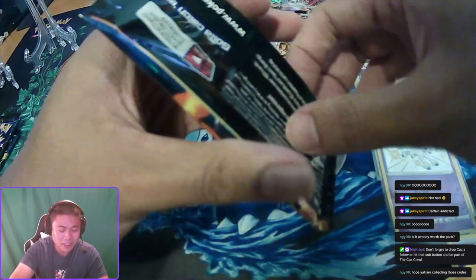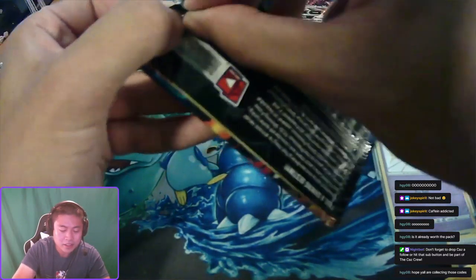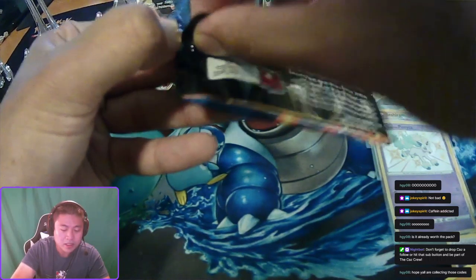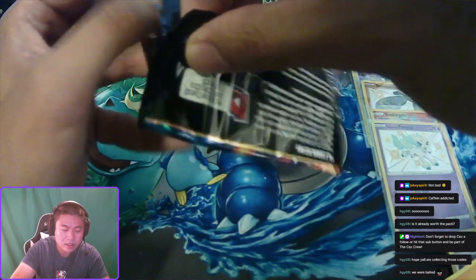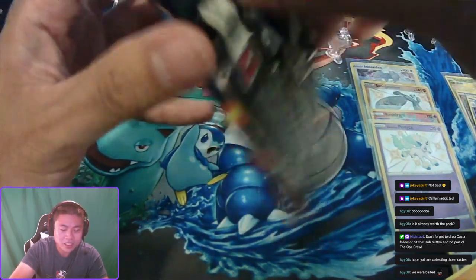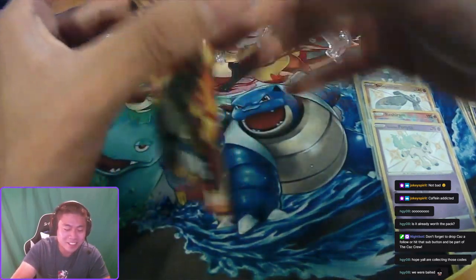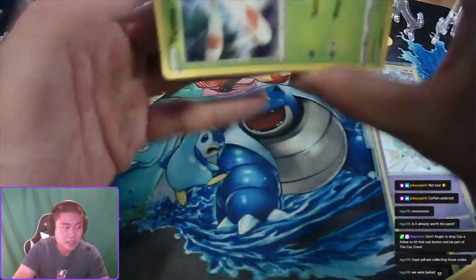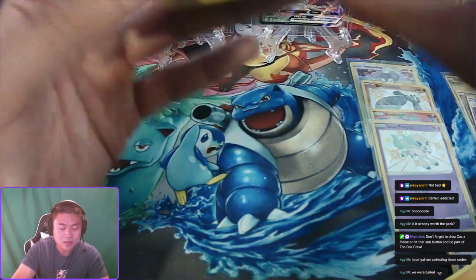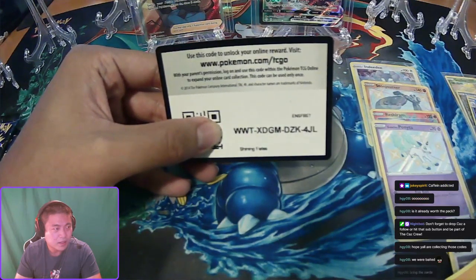All right — oh, Charizard pack, three left! Three left here. I hope the code's upside down — there it is. Next code. Bring the Zards, please — please, Zard please. We want the Charizard.